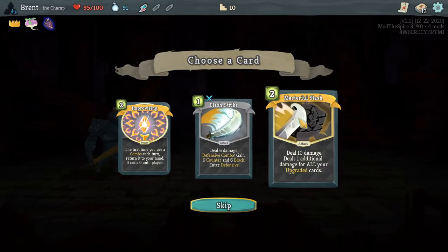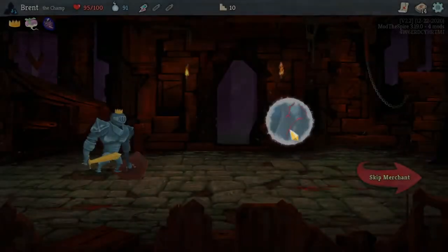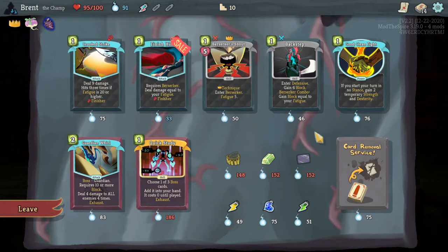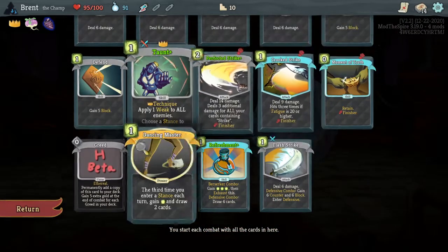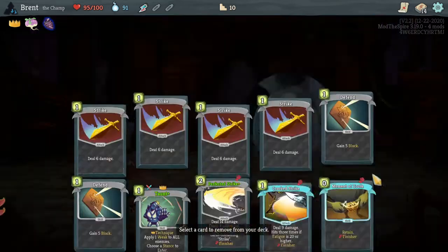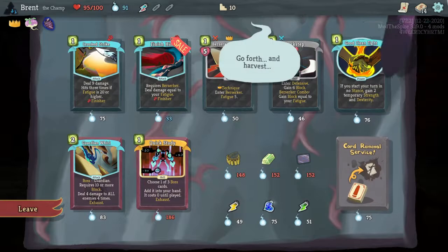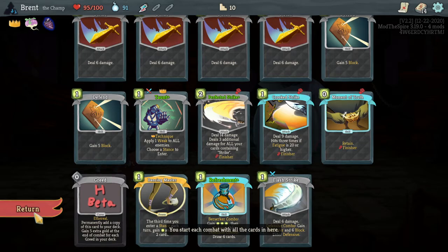Flash strike, defensive combo, more improvising - no. Flash strike, want those strikes. 91 here. Another crooked strike - could be good. Crooked strike would be pretty good, does increase perfected strike. But I don't think we have a lot of fatigue to make it useful, it's just a 9 damage attack. Where I think removing either greed or dancing master - probably dancing master honestly - makes your deck more consistent and we can get back to perfected strike faster.